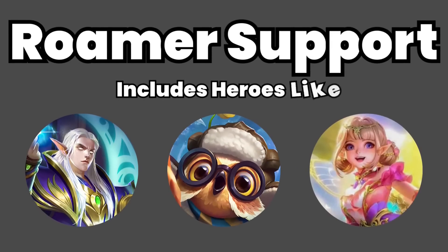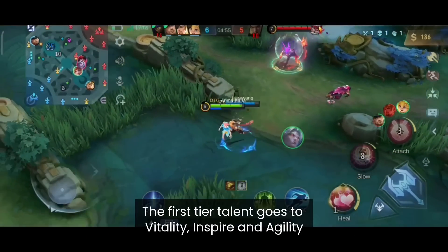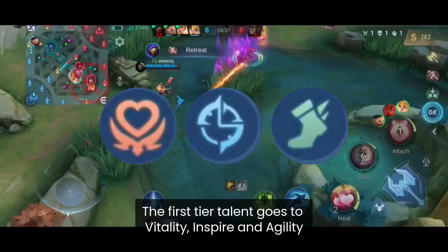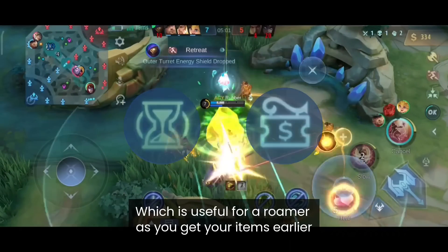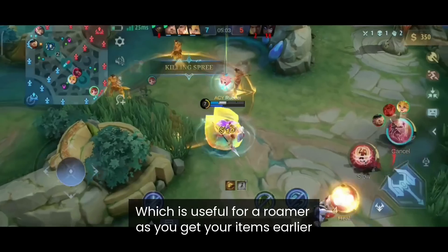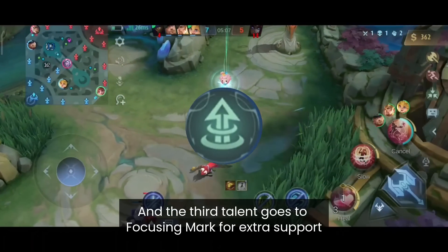Roamer Support should use the Support Emblem. For tier 1 pick Vitality, Inspire and Agility. For tier 2 use Pull Yourself Together or Bargain Hunter, which is useful for a roamer as you can get your items earlier. And for the third talent go with Focusing Mark for the extra support.